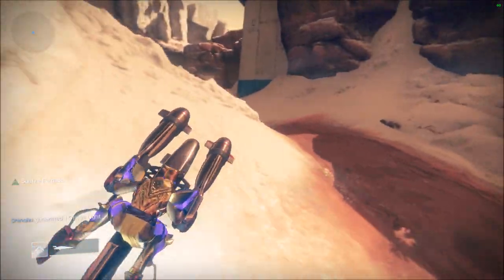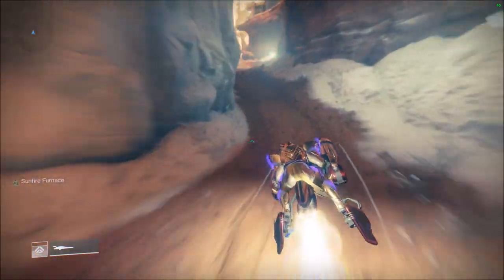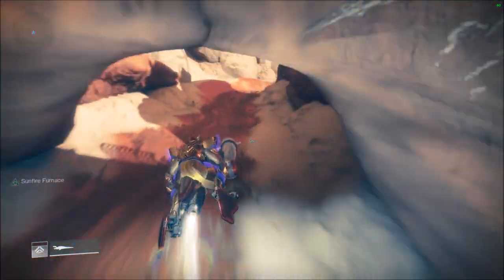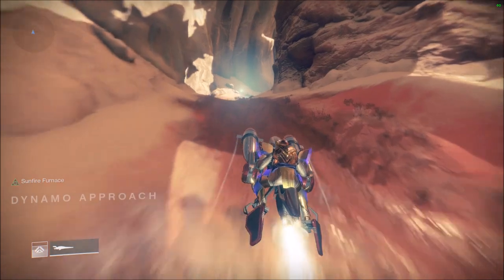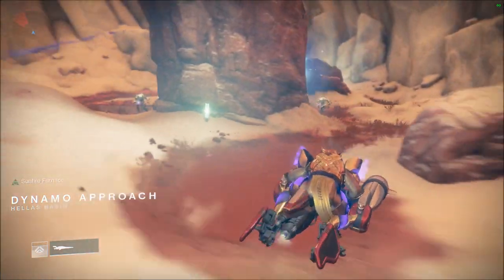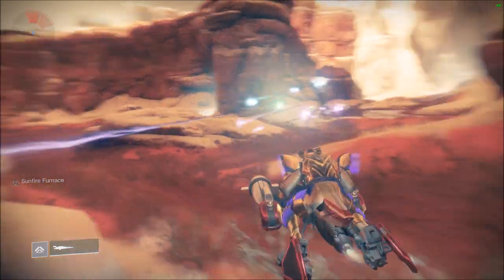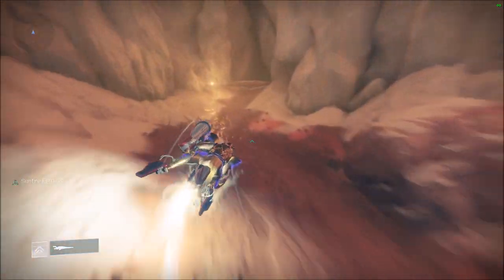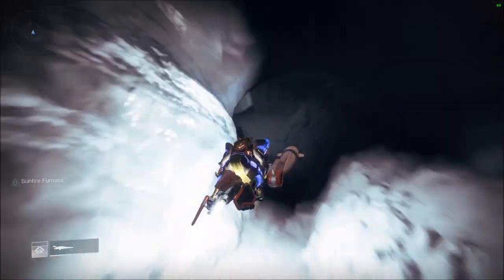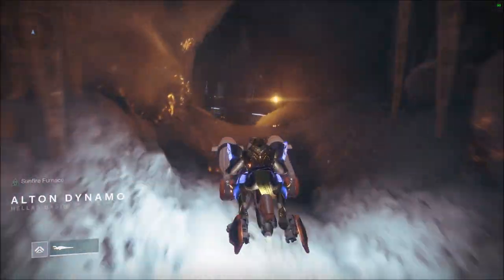If you continue this way, we're driving into Braytech Futurescape — well, Alton Dynamo — as well now. Number eight is around this cave, right there in the wall. You will see it. Note: if it's not there, I think it's a visual glitch because I collected it first. So if you need that one, it may disappear after — I'm not sure. But there was one there.